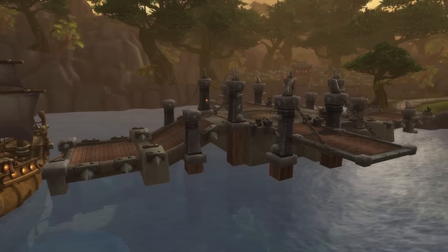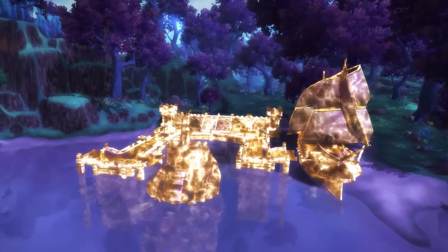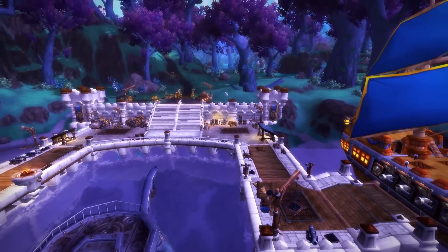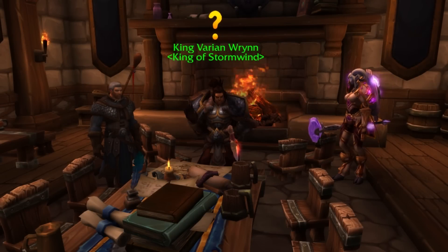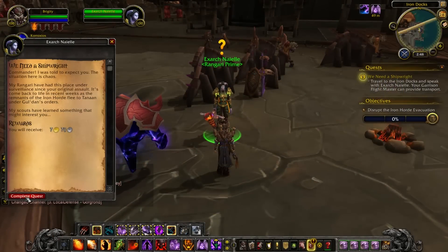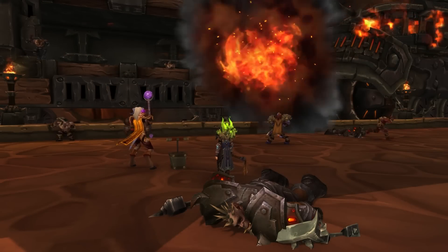To get to Tanaan, you'll need to attack Gul'dan by sea. To do that, you'll need a shipyard, and in order to build one, you'll need the best resources Draenor has to offer. The first step is to find King Varian Wrynn or Warchief Vol'jin in your garrison, who have formed a plan to gather those resources and recruit a former Iron Horde shipwright to your cause.